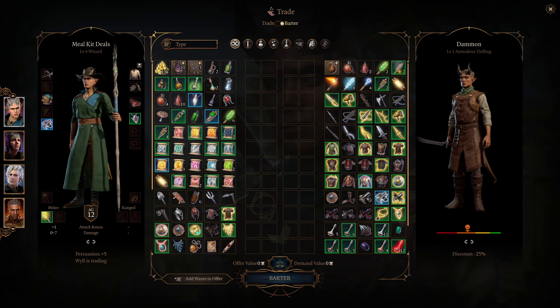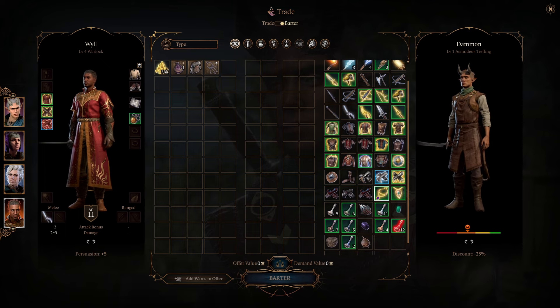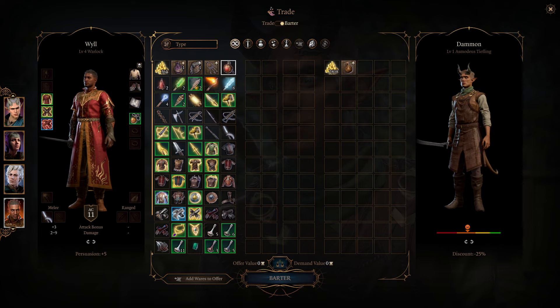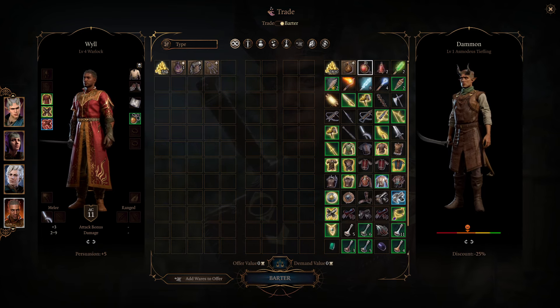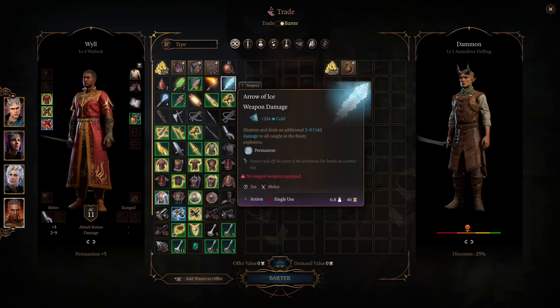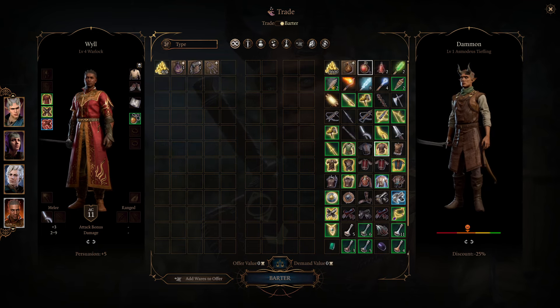As you can see, nothing changed here on the vendor, but now the party member is sitting at 36,000 gold. If we want to keep going, we can take all of this again — 2,800 more — and now we're at 38,000. You can just repeat this, and you make more faster the better the items you're selling. You can repeat this forever.